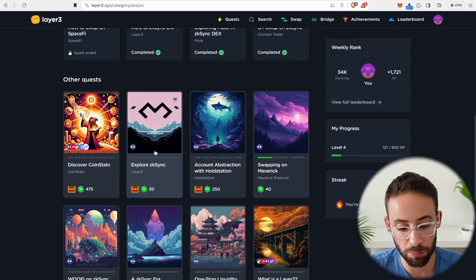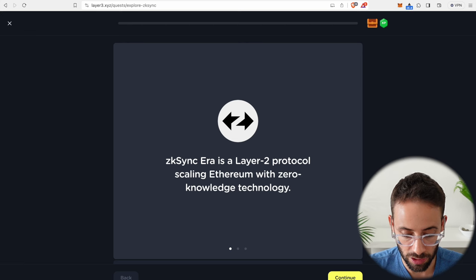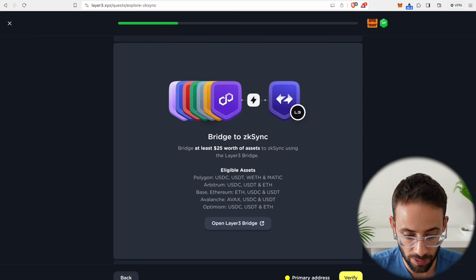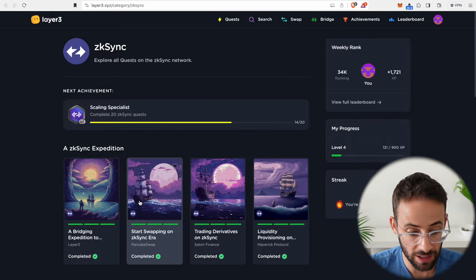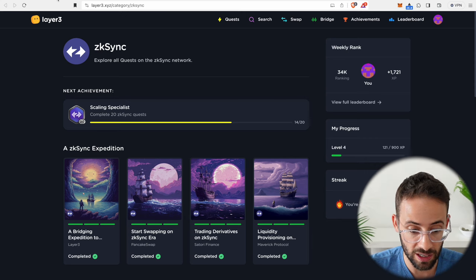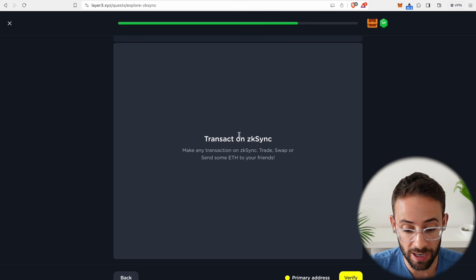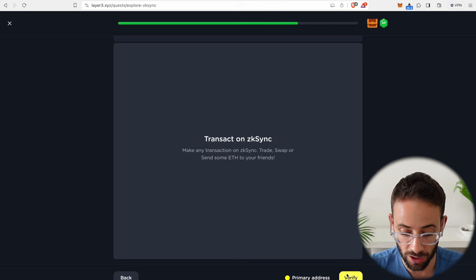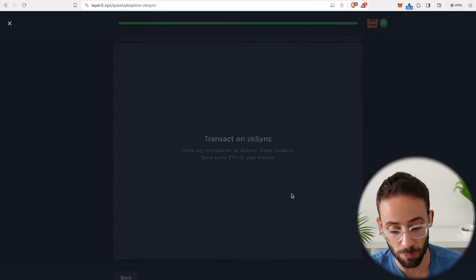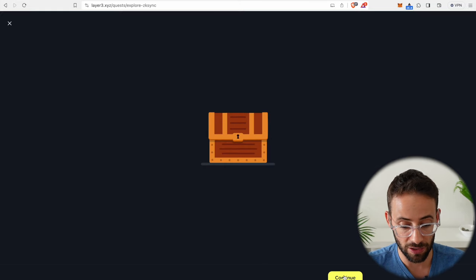Next up is the Explore ZK Sync quest. First we click through a couple slides of information, then it wants us to bridge to ZK Sync. Since we've already completed a bridge, we can just proceed. The next thing is it just wants us to open up the ZK Sync dashboard for Layer 3 — we've already done that. Finally it wants us to make any transaction on ZK Sync, which we've already done, so we should be able to automatically complete this quest. You can see that there is some overlap on some of these, which makes it a little bit easier to collect some of these badges. Five more quests until we hit that top 0.8% of users.